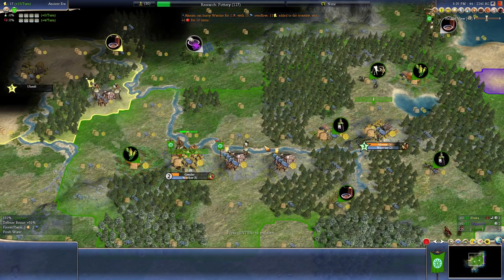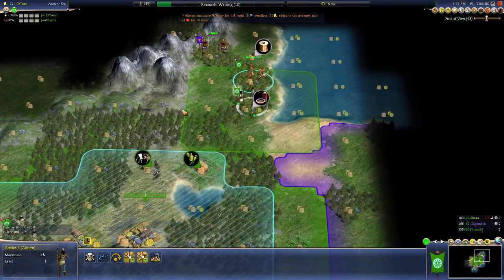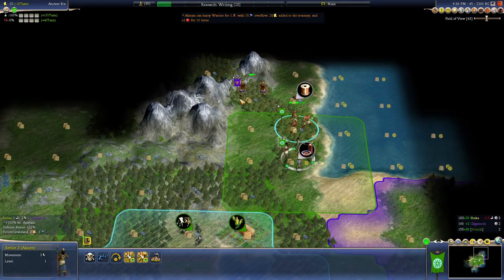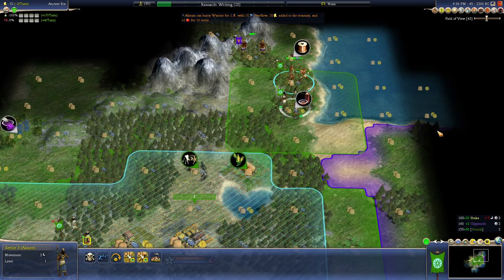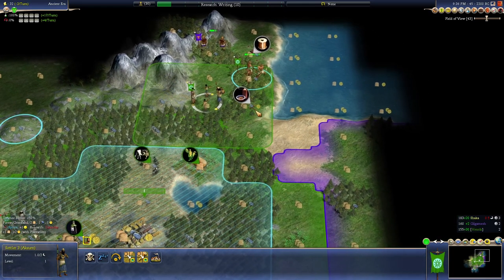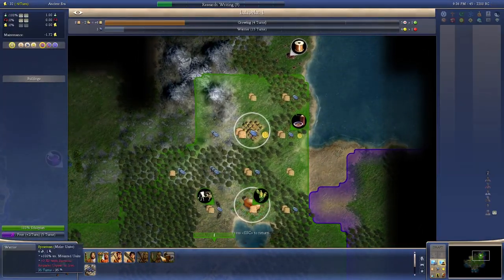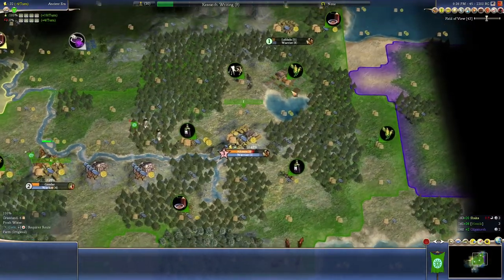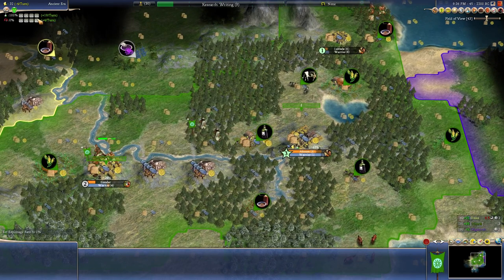Get some warriors out. We've blocked Gilgamesh off — I want one here. Work the horses, the sheep, and the fur — that's nice. Maybe two grassland mines would be a really good city later on. And we've got one here with fur and crab on it — not bad. I like it when there's actually stuff in the tundra. It's a big commitment doing Writing before Pottery but it might be good.